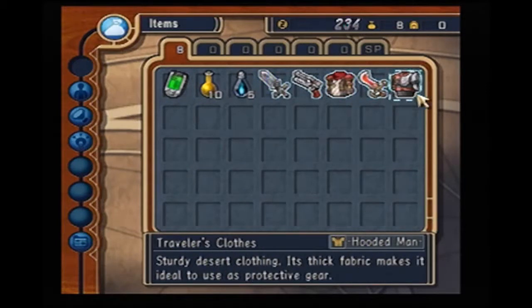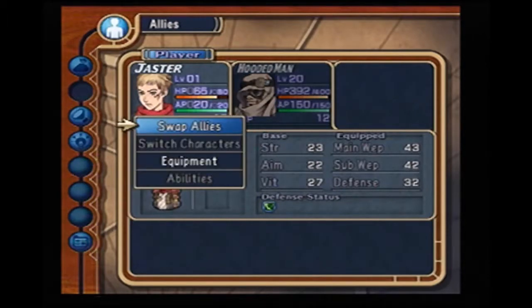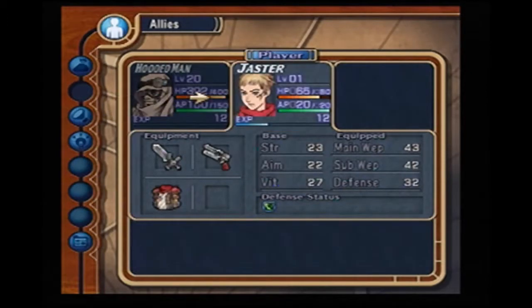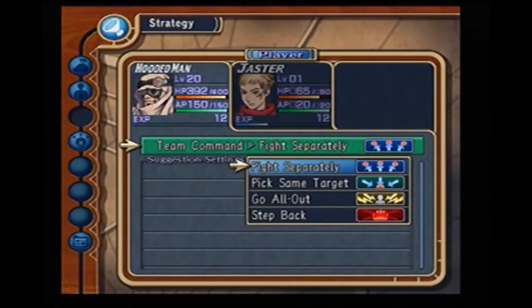You got your allies — you can check their stats and equipment. You're always in control of Jaster; you can't control the ally directly. You can also see their equipment and defensive status. Then you got strategy, where you can give commands to your allies: 'Fight separately' means they'll fight a different enemy than you; 'Pick same target' means they'll attack the same target you do; 'Go all out' means they'll do whatever and use items — I do not recommend that because they'll automatically use items and might run out; 'Step back' means your allies will avoid the enemy and just run away.